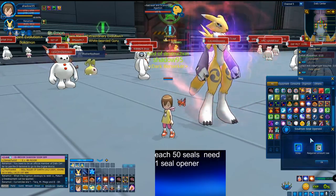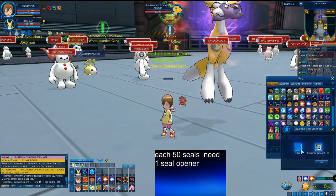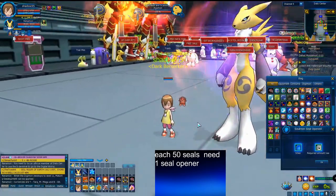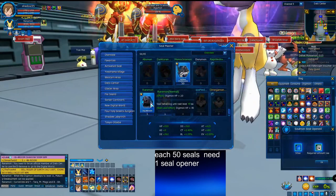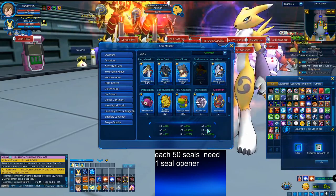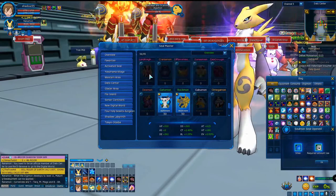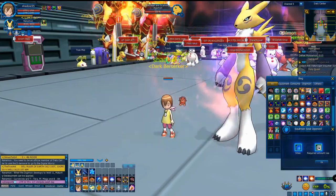If you right-click on the seals you can open them — I always recommend not opening less than 50 seals, because each seal opener uses 50 seals, and opening just one seal wastes a full seal opener. The exception is if the seals are very rare, like raid ray seals, which are hard to get and very expensive.